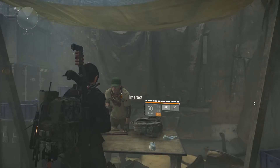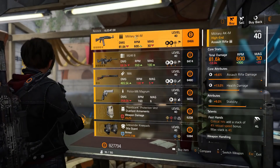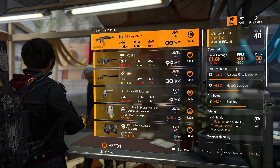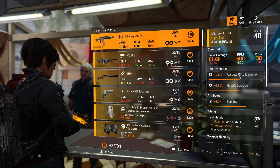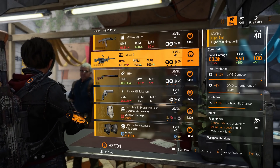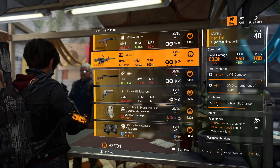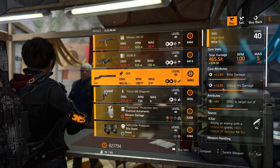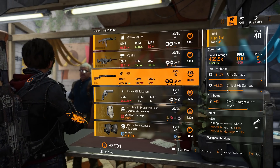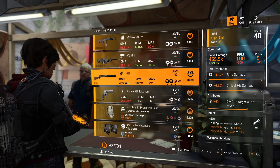At New York, Haven settlement — let's see what Benitez has. Military AKM assault rifle with Fasthand talent, 9% stability, 13% health damage, and 9.6% assault rifle damage. M249 LMG with 11% LMG damage, 8% damage to targets out of cover, 7% crit chance, and Fasthands is the talent. The 1886 rifle with Killer talent, 8% damage to targets out of cover, 12% critical hit damage, and 11% rifle damage.